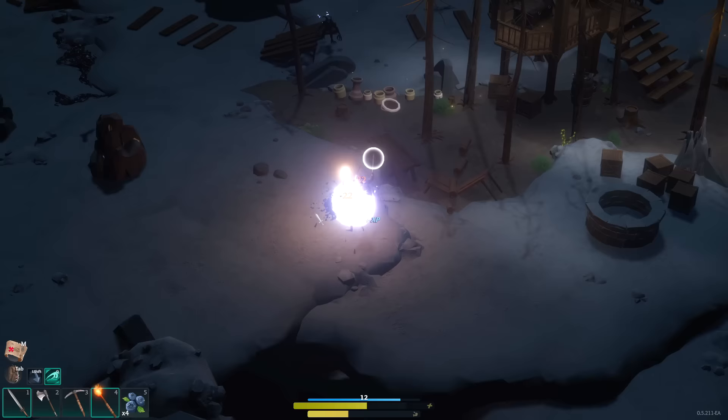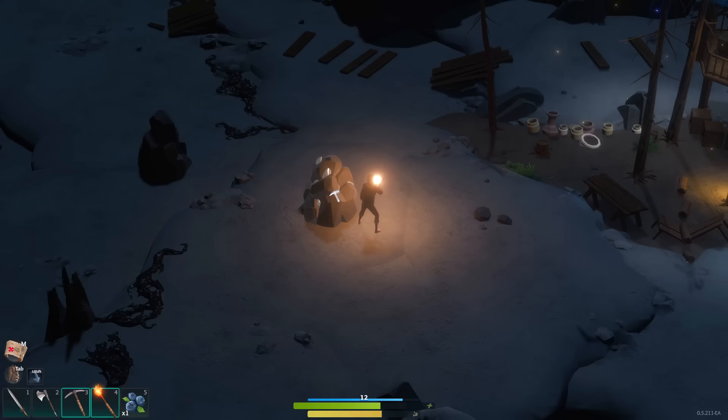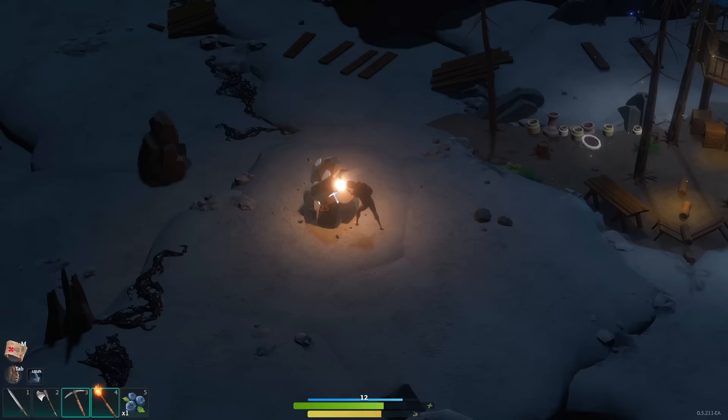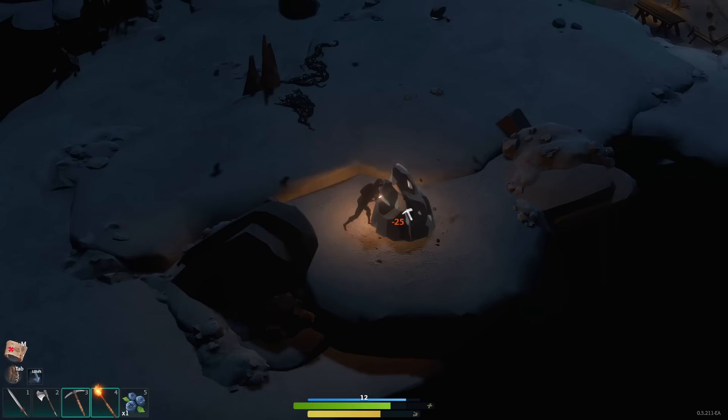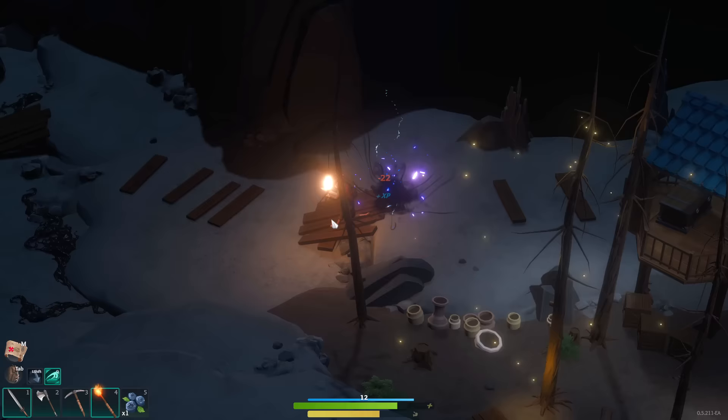I'm going to need to eat some berries and get a little bit of health back. You do have various meters in this game — it is an RPG, albeit a very lightweight RPG. We've got a blue meter at the bottom of the screen for XP towards the next level, underneath that a health meter, and underneath that a hunger meter. Those are pretty much all the things you're going to need to babysit as you careen your way through the game. You've got different hot slots in the bottom left-hand corner that unlock as you get further into the game and level up.